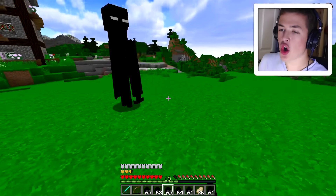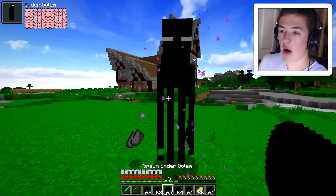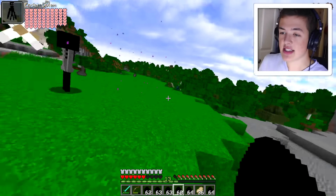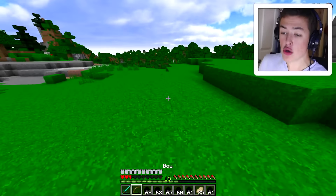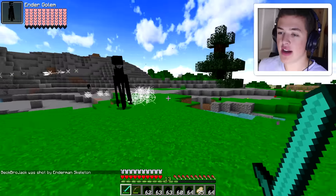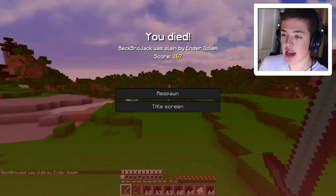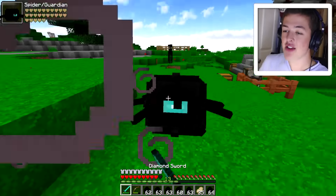Now we have the ender golem — will he fight for me? He's actually gonna fight, so I'll leave the ender golem out. Let's do the enderman skeleton — that is creepy and he does a lot of damage. Let's spawn in some ender skeletons and see this. This guy is an absolute beast, just destroying them. Enderman golem, not me — why are you attacking me? I didn't mean it! Everything hates me in this mod.